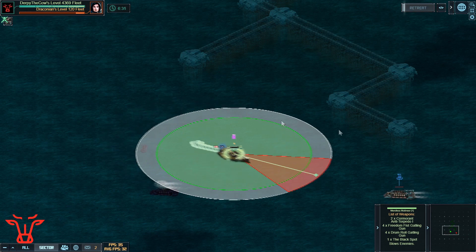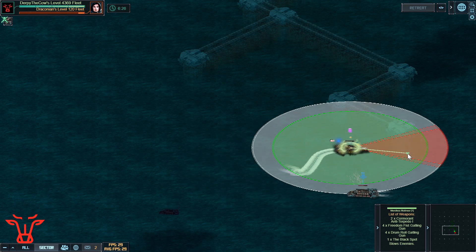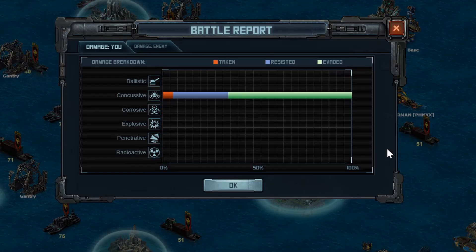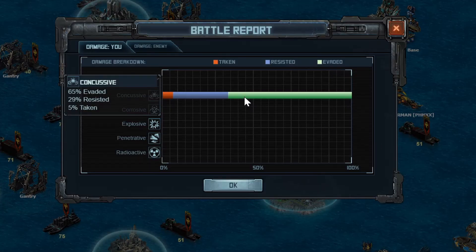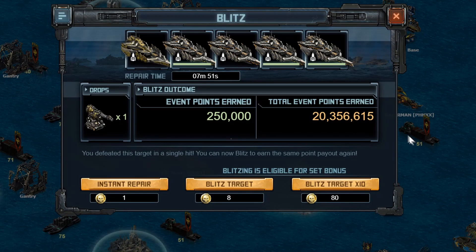This is a lot harder to do in the 122 — I'll see if I can play around with that and might get a video out. But if this method helps, consider leaving a like and let's go over the battle report as well as the build. Damage taken is all concussive — you didn't even see the drones fire a single rocket. The repair time is 8 minutes, a little bit of damage across 3 ships, which is instant repairing base — which is fantastic.